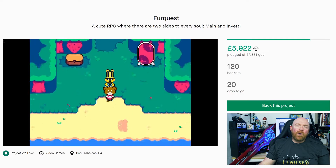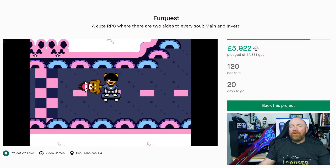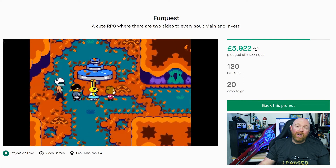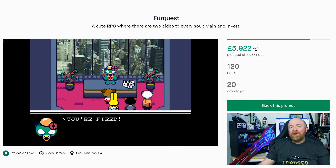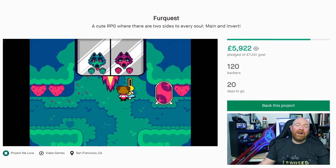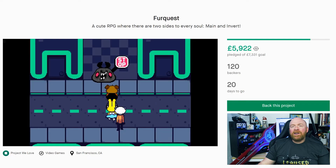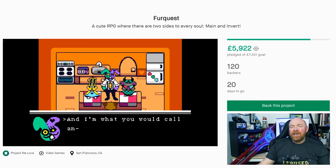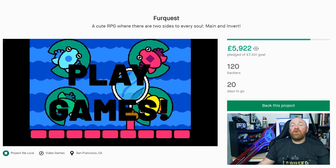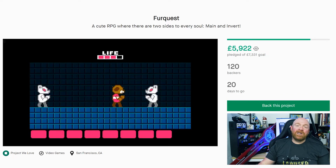For a digital copy of FurQuest, you're looking at a pledge of $15 or more. The $45 tier dubbed After Party Sleepover gets you the game, your name in the end credits, a copy of the soundtrack, some digital wallpapers, plus behind-the-scenes notes, maps and art. You even get to write a line of text for the game, but no sweary words though. The top tier of $1000, called See Ya Next Year, gives you all those goodies plus you get to design your own sprite, your own minigame, your own monster, and your own custom quest.